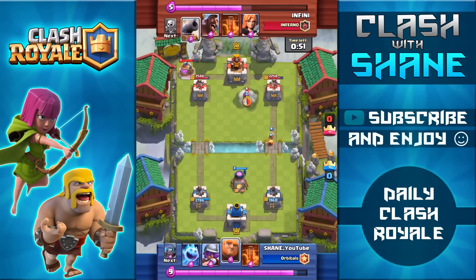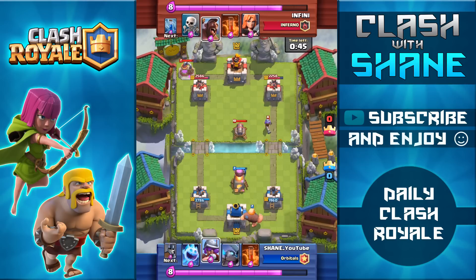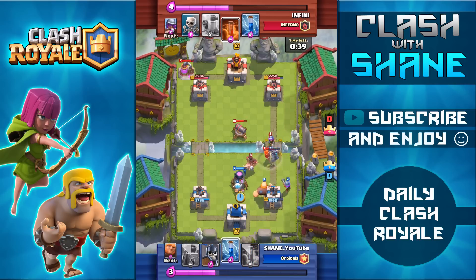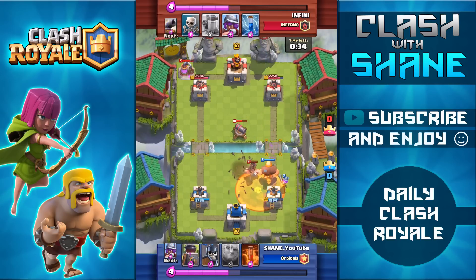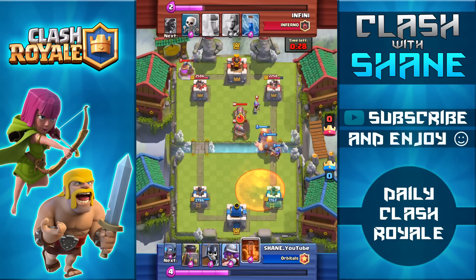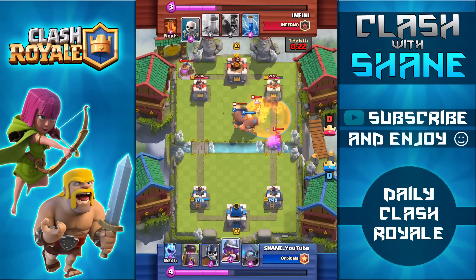One thing to consider with the furnace — a lot of people consider it overpowered right now, especially in minor cycle decks — but the furnace is only really strong if the fire spirits it pumps out are equal level to your opponent's crown towers. A level 9 crown tower takes two shots to kill a level 9 fire spirit, so one fire spirit will always hit your tower if no other troops are present. But versus a level 10 crown tower, that same level 9 fire spirit only takes one shot to die, so no fire spirits actually make it to the tower.